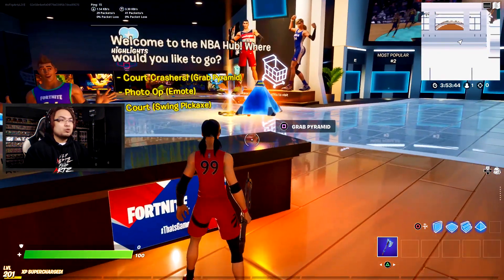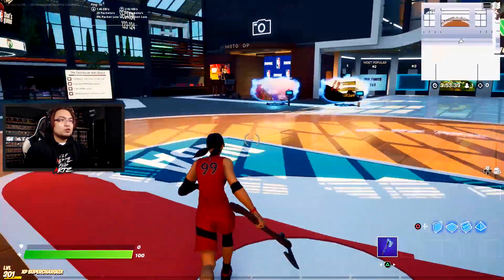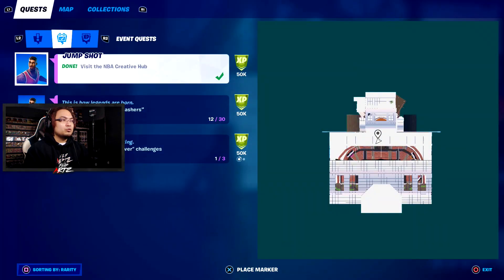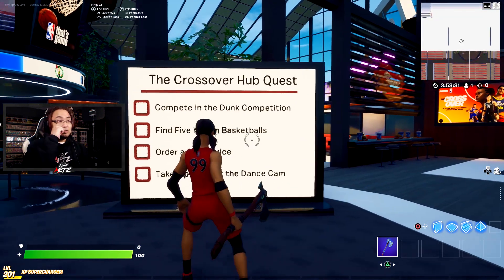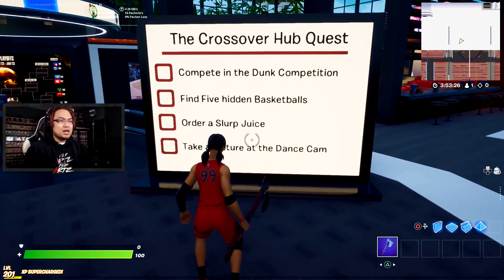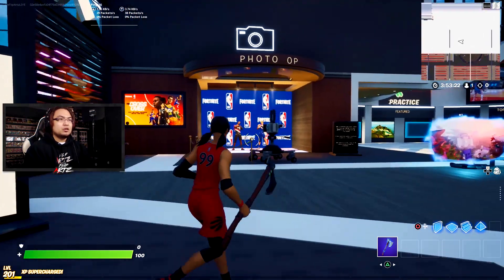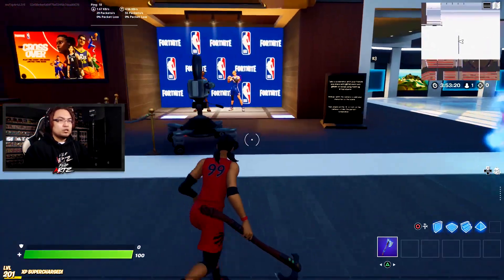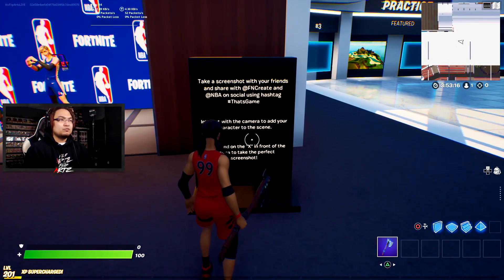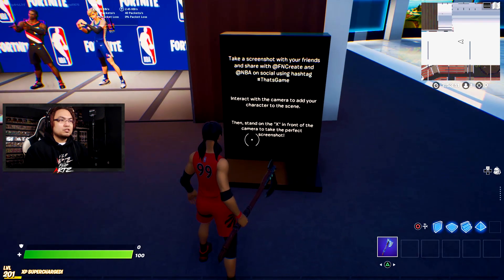There's Court Crashers, we can grab the pyramid, do the photo op, and the court — swing the pickaxe. There's a crossover hub quest you can complete, which includes: compete in the dunk competition, find five hidden basketballs, order a Slurp Juice, and take a picture at the dance cam. We're already at the photo op on the right here, so we can actually go ahead and do this right now. The instructions say to take a screenshot with your friends and share, and to interact with the camera to add your character to the scene — then stand on the X in front of the camera to take the screenshot.